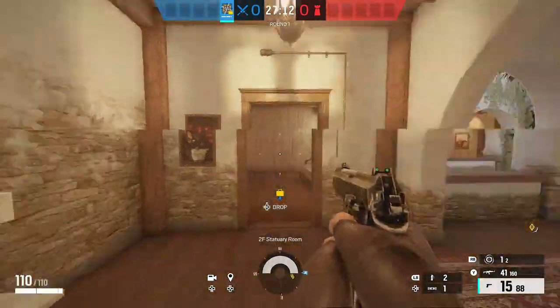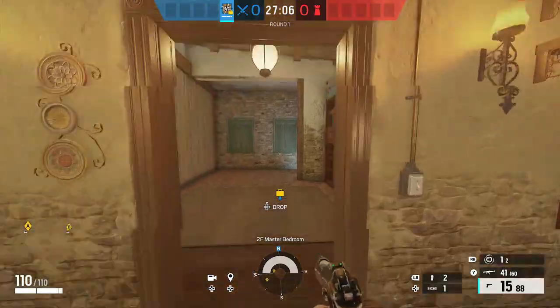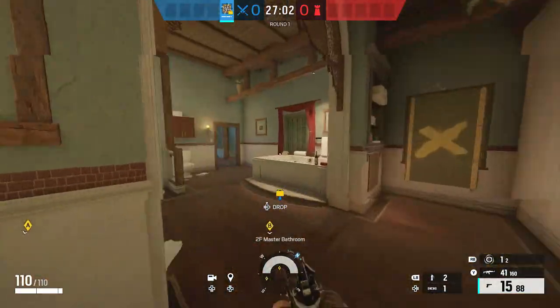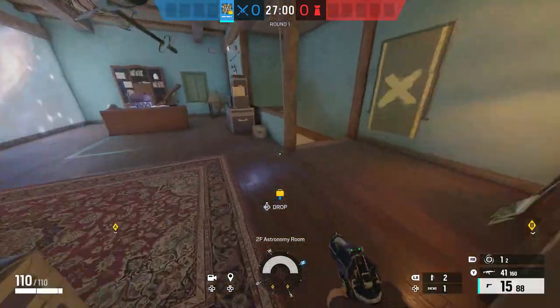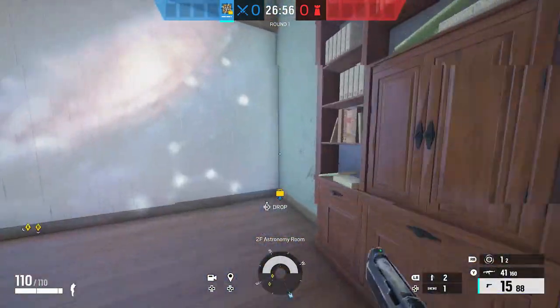And then we'll head into another one of the objectives, which is statuary. We have master bedroom through here, and then closet in here. And then that will lead us into master bathroom, or just bathroom. And then astro out here — we have astro stairs or back stairs there. And then we have desk right over here.